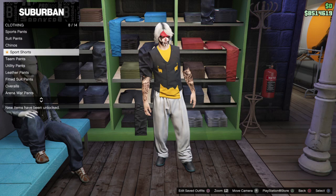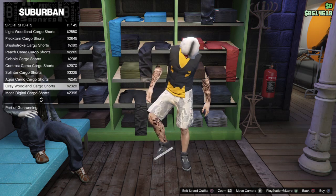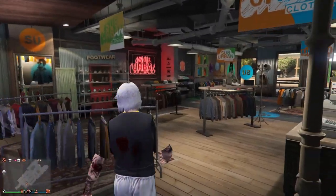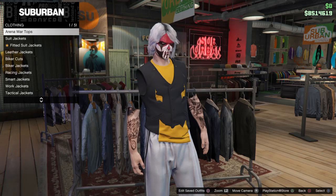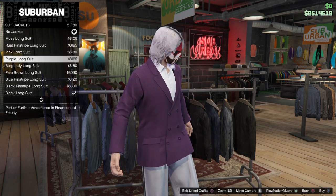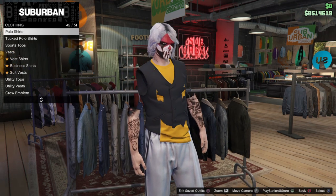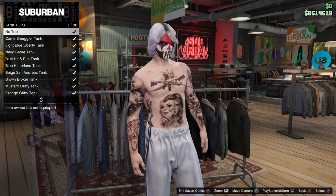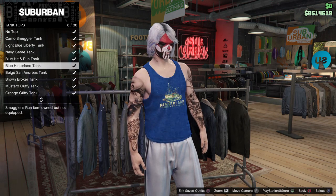Now here's the tricky part — tops. If you pick any tops or shirts, the arms will come back. For example, tank tops will bring the arms back. So you cannot equip any shirt.